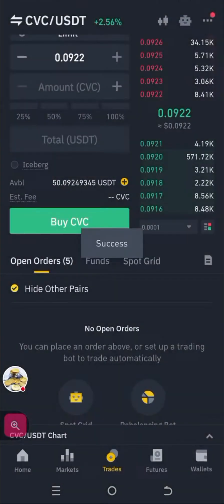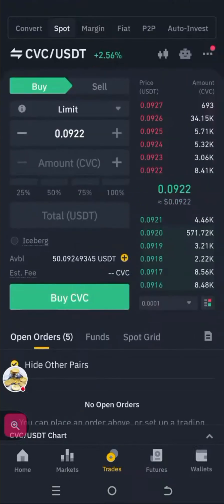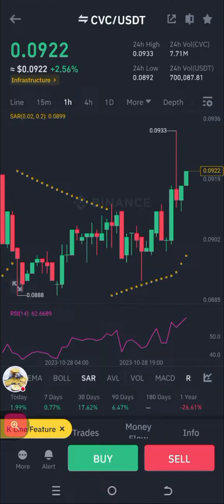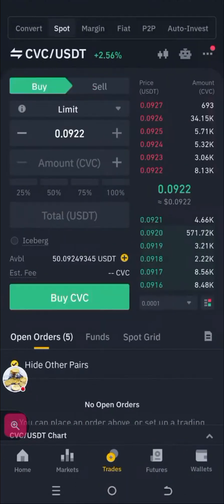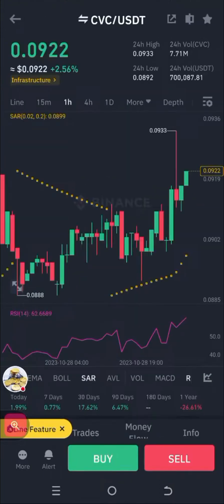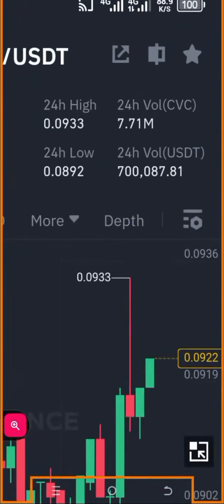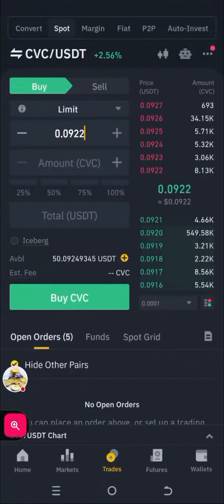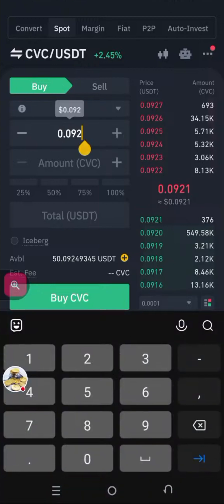Okay, gone. So all we need to do right now is set our sell limit. You can see it's going up — it is going up. Since it's going up, what was the highest price it went to? Nine three. Okay, so we have to create our own timing. Let's just put nine four here.